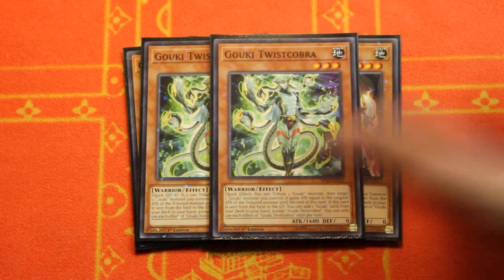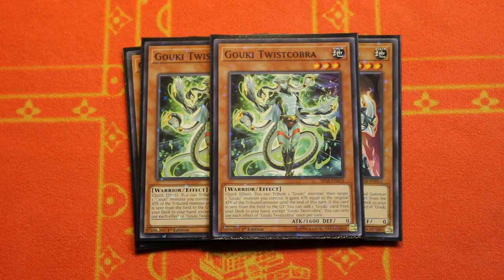Moving on, two copies of the Goki Twist Cobra. You can tribute any one Goki monster on the field to target another Goki monster you control, and it gains attack equal to that of the tribute monster. It's really good for getting over big problematic cards. That's why I really like Twist Cobra as a two-of. It's a 1600 attack base and it's another good level three that you can play.